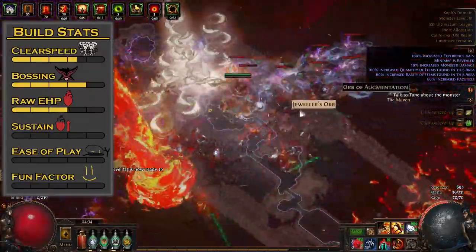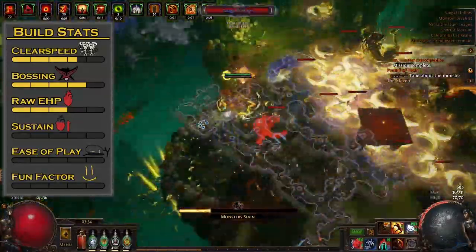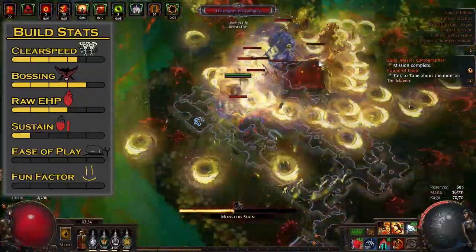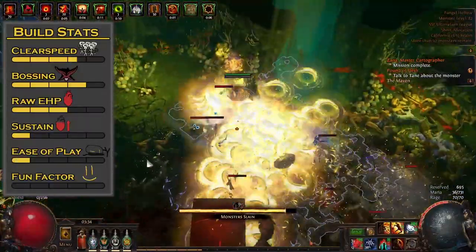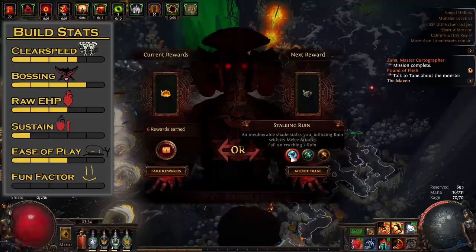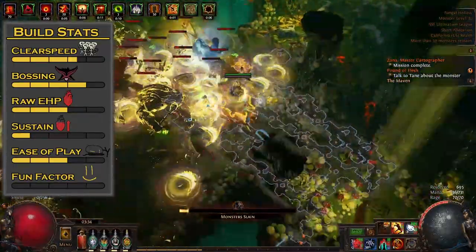The effective HP of the build is fine. It's not the tankiest, but not the squishiest, just fine. The sustain, however, is horrible. You're dying if you're not hitting something, on account of how mad you are, of course. The build's easy to clear with, but slightly annoying to boss with due to all of the conditional factors that your damage relies on. But overall, it's a pretty fun build.